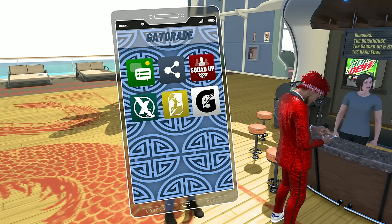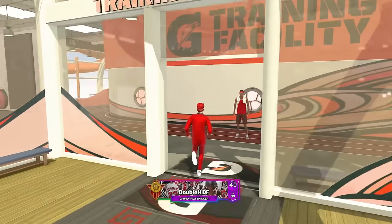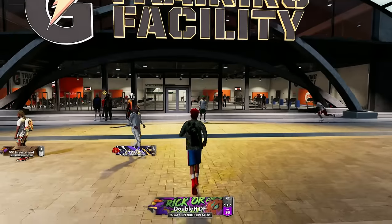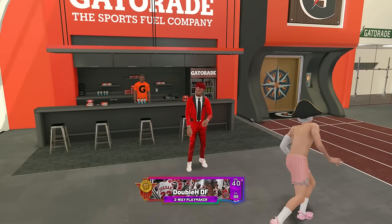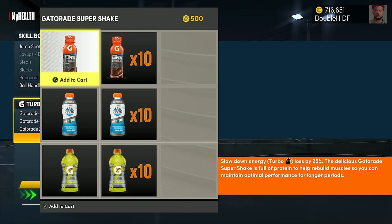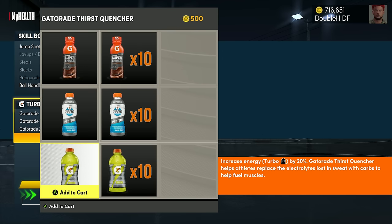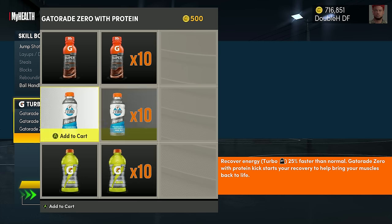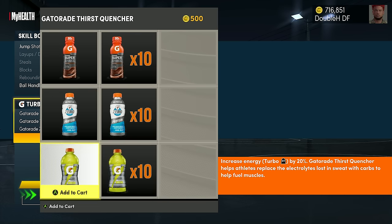Gatorade is important because the more stamina you have after you dribble and get open for a shot, the more likely you are to make it. Gatorade can get very expensive, so make sure you spin your wheel on next gen and current gen to win it. There are three types: the first slows down your energy loss by 25%, the blue one recovers energy 25% faster, and the lime green one increases your energy by 20% — that's probably the best one. If you're buying Gatorade, just get the lime one.